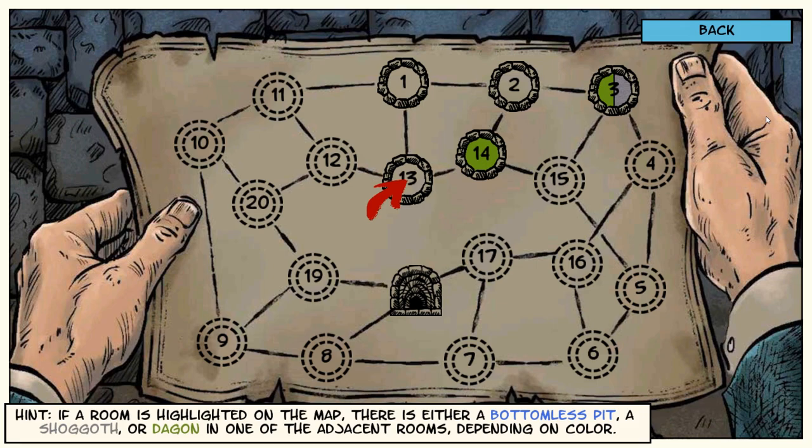Quick refresh of the way it works: some of these rooms have problems with rooms surrounding them. We use this map to go room to room, figure out which rooms are not safe and which ones are. As you can see by the colors here, we can tell that this room has an adjacent room with something going on. We've determined that 15 is probably the Dagon. Number three over here has two problems going on — that's why it's split by the colors — which means probably the Dagon is here and the Shoggoth is here. Two is safe. We already know two is safe.